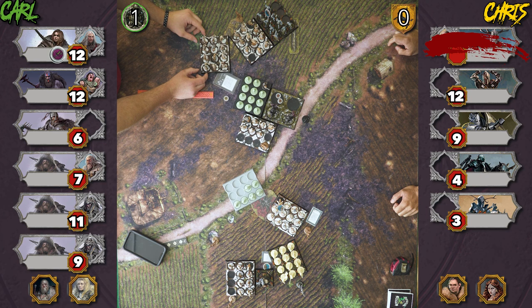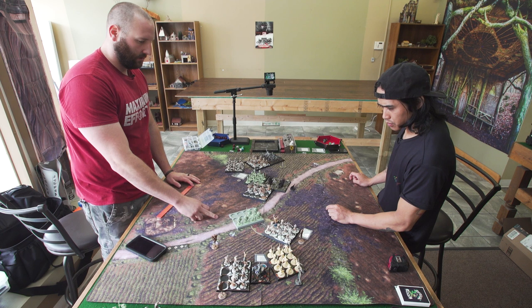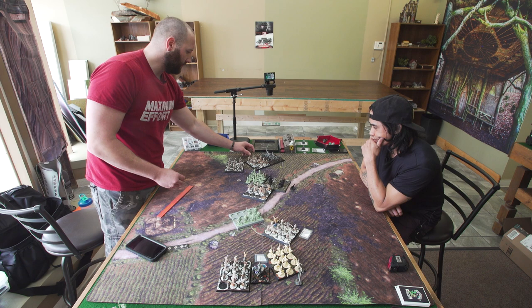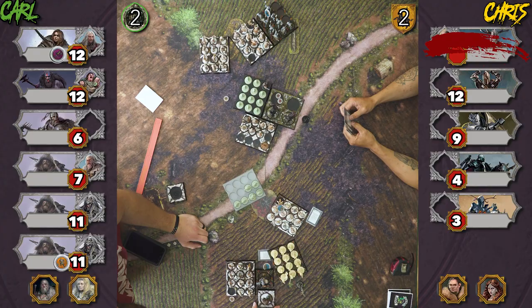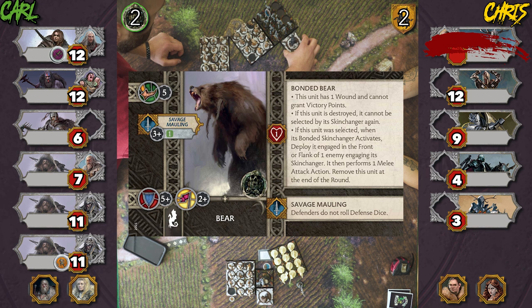That ends the round. Carl scores two, I score one. I get to heal with the objective — one wound plus one for each destroyed rank, so I can restore two wounds somewhere. Carl panics my unit with his scoring bonus. We place bear tokens — Carl puts a bear on each of two skin changer units. If the bears are killed, that skin changer cannot bring a bear back again later.